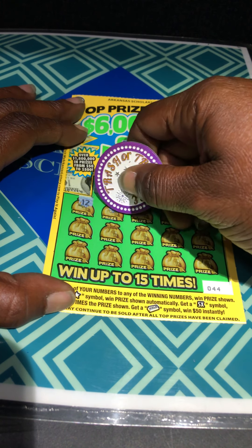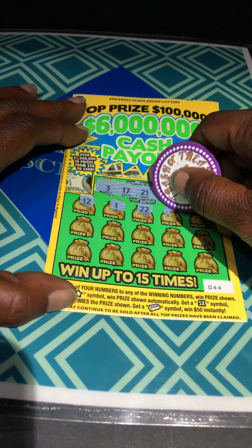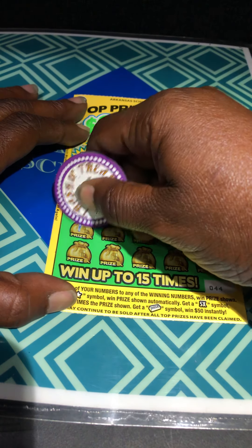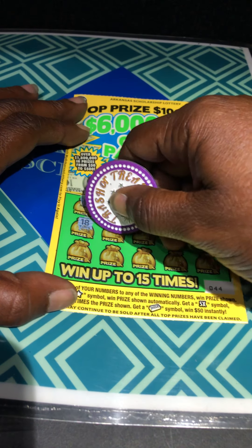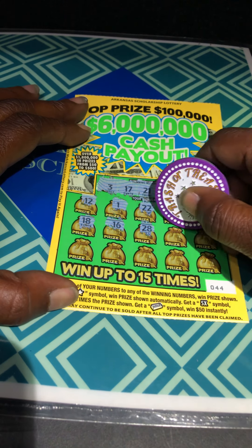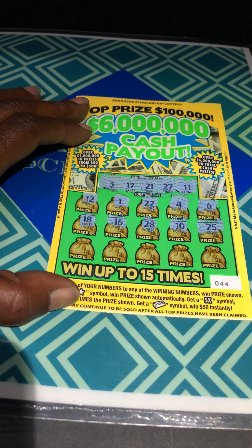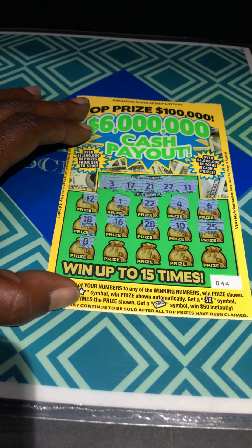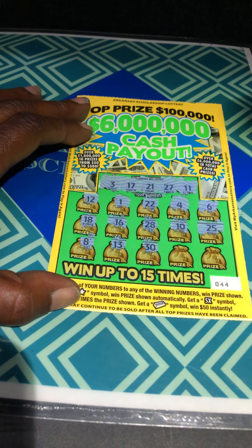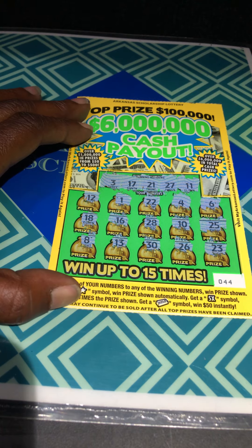That's a 12 — we need to turn that 21 around. Lonely number 1. 22, we need to add one for 21. A 4, we need to take one for a 3. A 6, not even in the ballpark. 18, we need to take one. 16, we made a Sammy. 28, add one. 10, take one. 25, no. 8. 13, not lucky today. 30, no. 26, add one. 23, take it away.